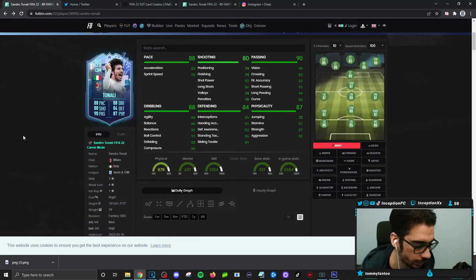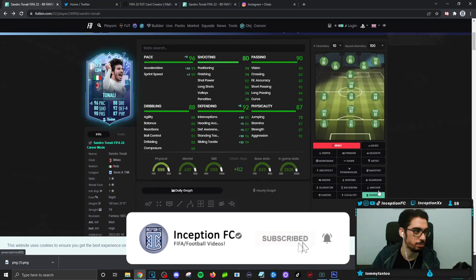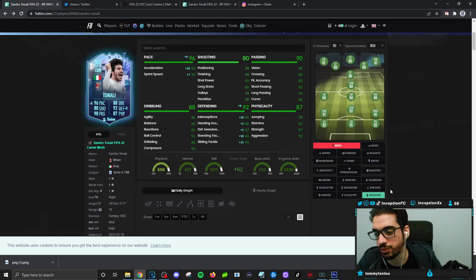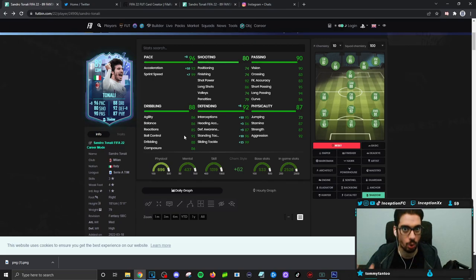Final verdict on the new Sandro Tonali SBC: in regards to how he performs in-game, it's very obvious you have to give him the shadow chemistry style because you want him to be that defensive force in the midfield position. The whole reason to use a card like this is the same reason you use someone like the So card or the Declan Rice card — these guys are the types of players you want in the midfield to have a very solid defensive presence. That's the main reason: medium-high work rates, and the fact that they feel more physically oriented.